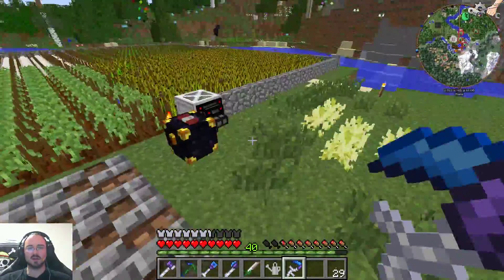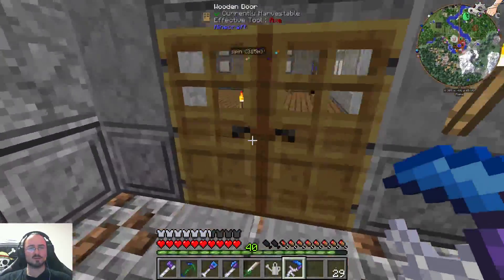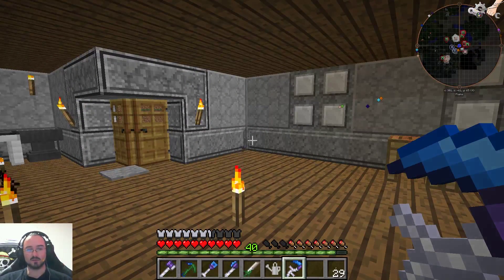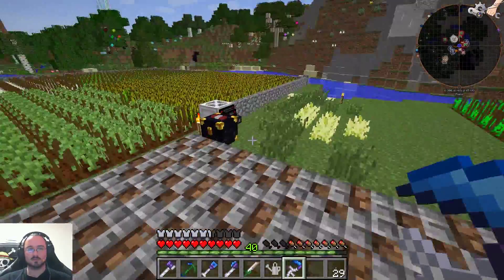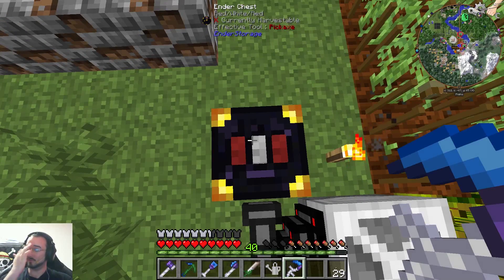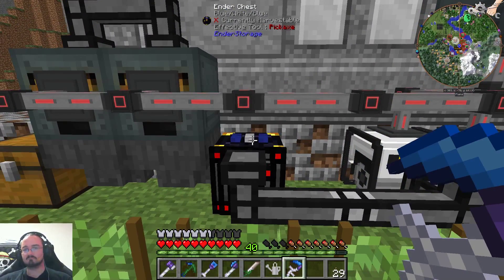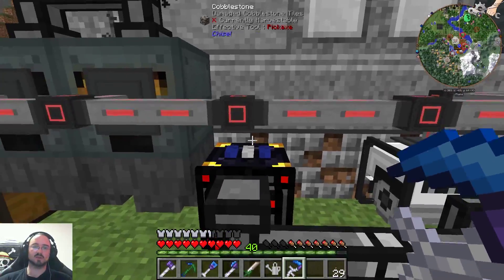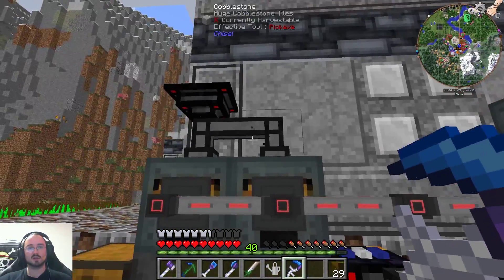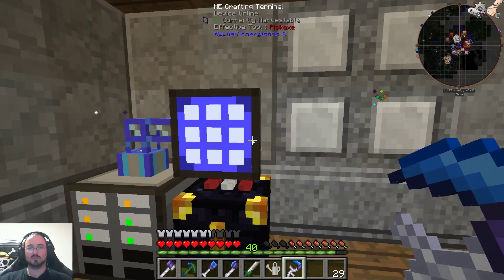The only thing we need now is power for this thing here. But I wanted to do a few things first, because we need to know how to craft these things. Basically this is the chest where everything will go into — that's one thing. And this is the chest where everything will get put in for these culinary generators. Beef Wellingtons will go into this chest. And this means I need one more blue-white-blue ender chest.